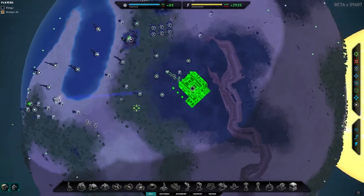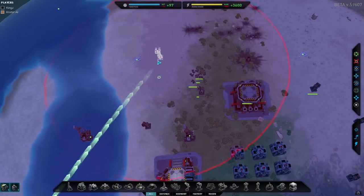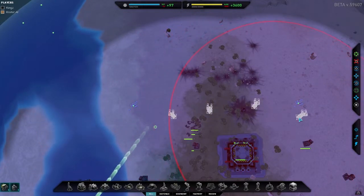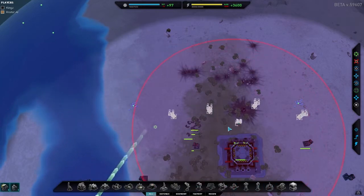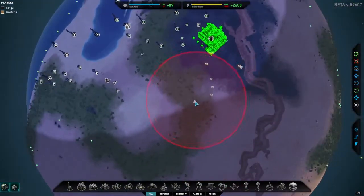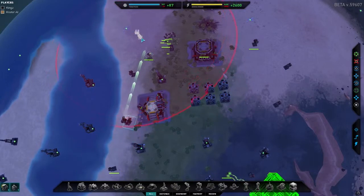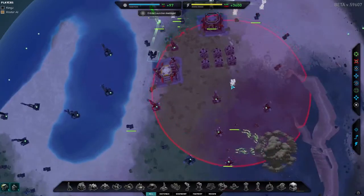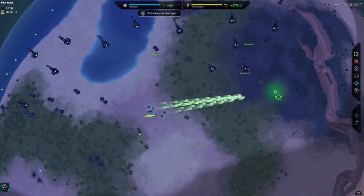Let's get this thing finished and get a builder to start building some defensive turrets up here. We're going to go for one here and get a few more anti-air turrets. Both our sides are covered now. Look - they're attacking from that side now, it's all over the place at the moment. One, two, three. Our orbital launcher has just been destroyed.